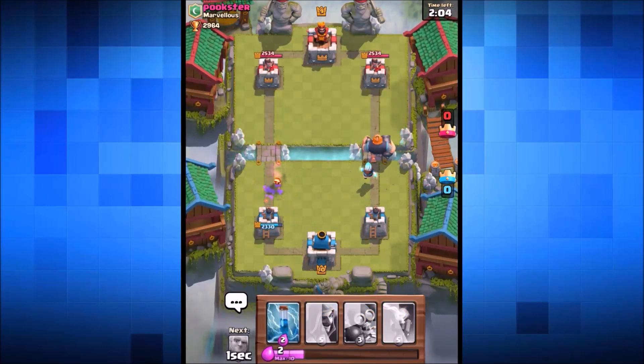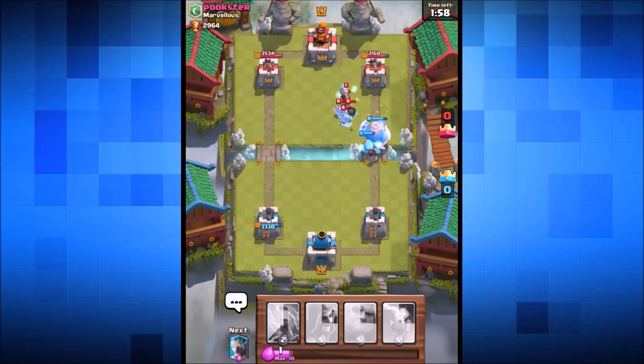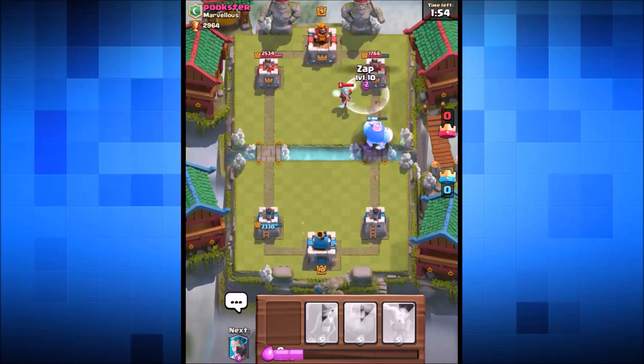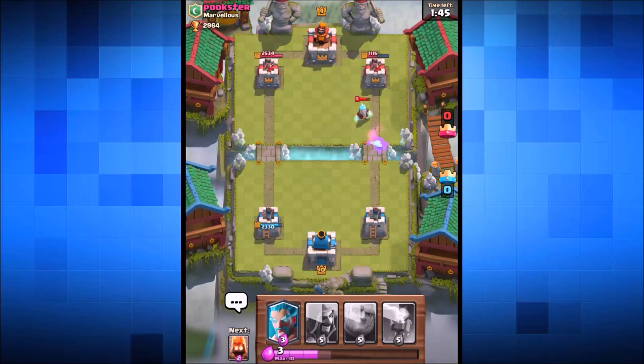There go the fire spirits, the royal giant, and the ice wizard. We drop in the bomber just behind and we've got the zap spell ready. The ice wizard is doing a lot of damage. We zap spell his ice wizard and tower to get a couple of extra shots onto his crown tower. Not looking bad — we took his tower down to 1115 hit points.